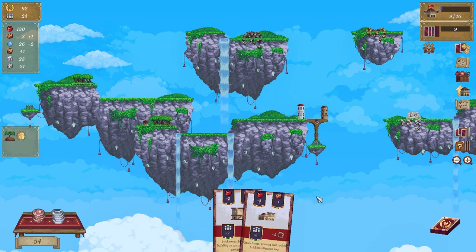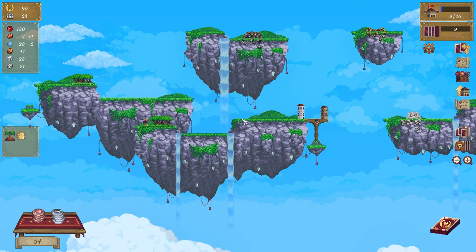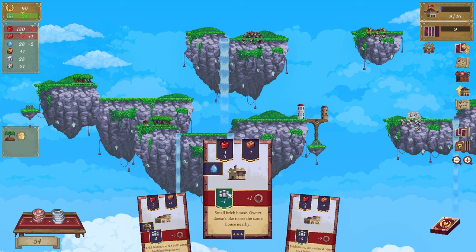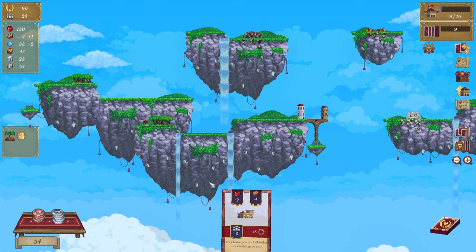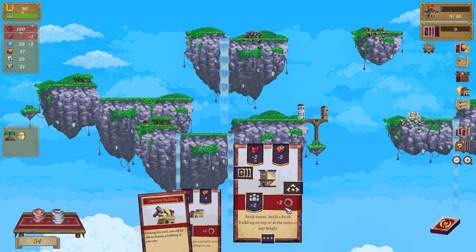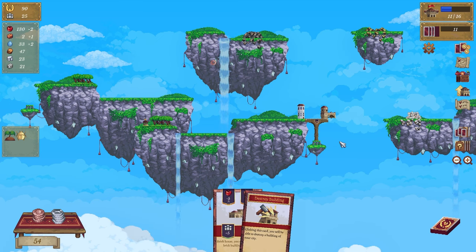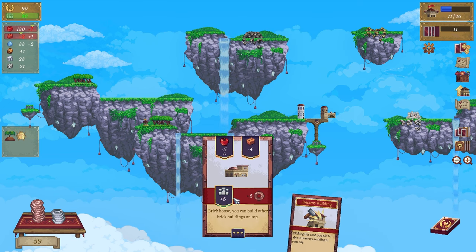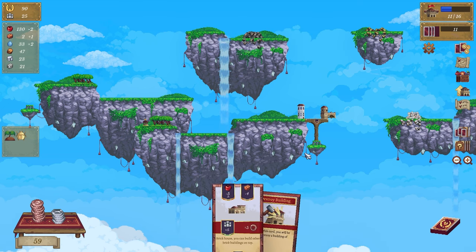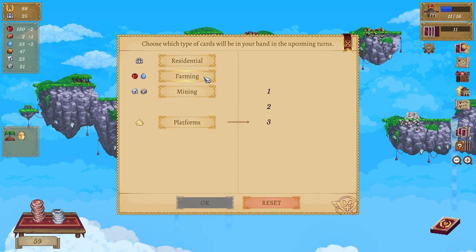So we're going to keep going. We're going to discard these and draw some more. We need more water. Discard all cards without penalties and draw seven into your hand - not really what I want. Destroy a building? Nope, don't need that either. Let's discard them all. We kind of need some farming and we need residents.